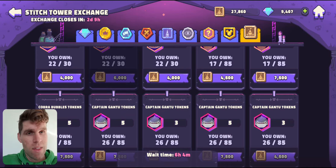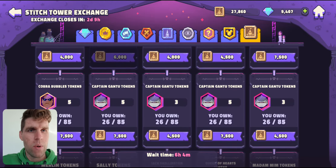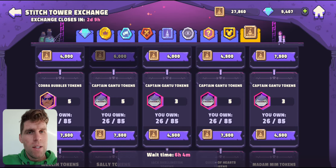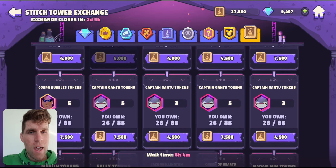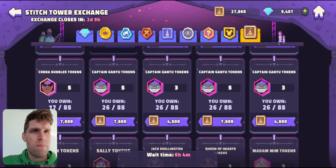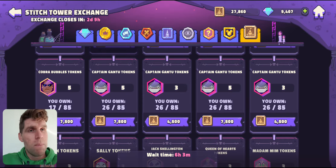I've got 27,000 Stitch Tower coins. I could potentially buy one of these packs — getting both of those gets me two tokens and costs me about 15,000 of my coins. After it refreshes, I'd be able to buy one more, and maybe one more after that. But what that's going to leave me with is a halfway Gantu, with no extra rewards for my investment. So at the moment, it's not bringing me any benefit to spend my coins on him.